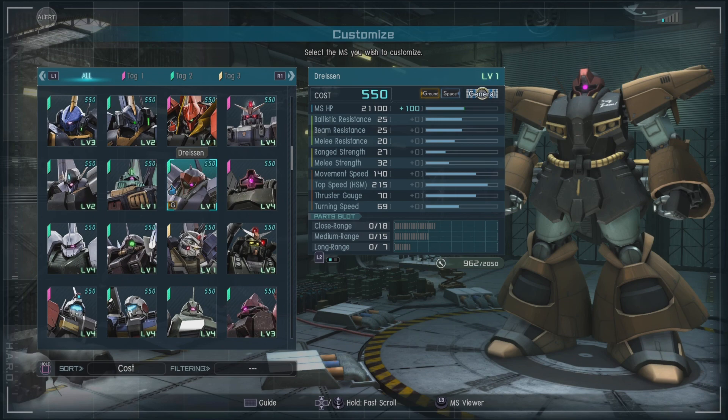Its ballistic resistance and beam resistance are both at 25. Melee resistance is at 20. Range strength at 27, melee strength 32. It has a movement speed of 140, a top speed of 215, and a frustrate gauge of 70. Close range slots of 18, medium range slots of 15, and long range of 7.